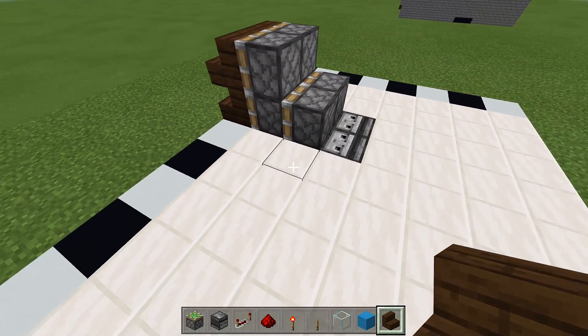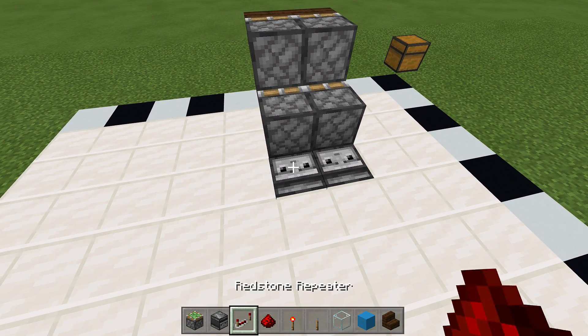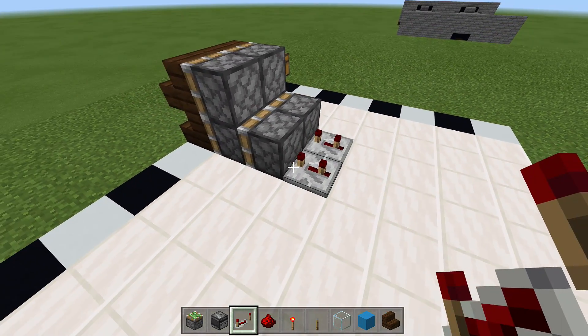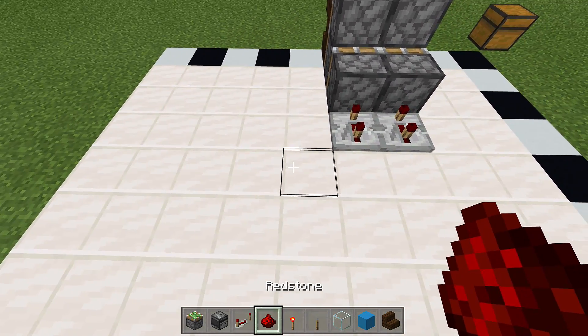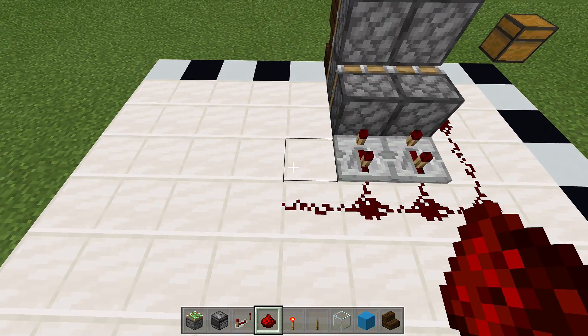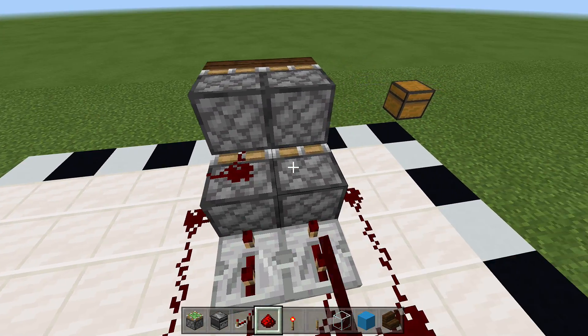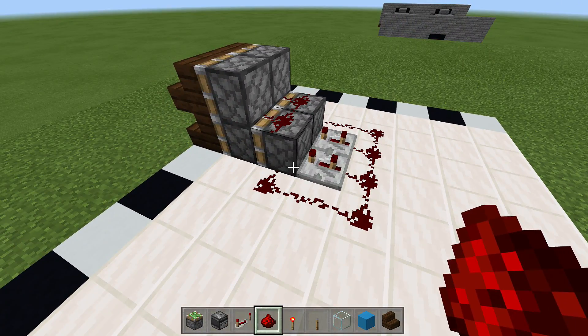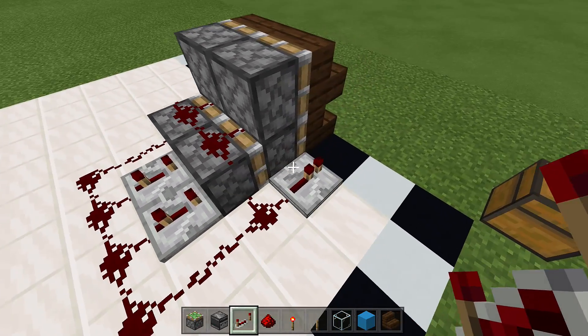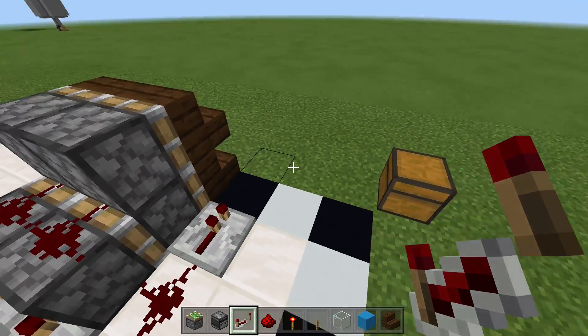Right on top of those two sticky pistons, place two more sticky pistons with your staircase of choice in front of those. Swing to the back side — on top of those two observer blocks, place two repeaters and set them both to three ticks delay. Then place redstone going down the entire line on both sides and hook them together right over those pistons.